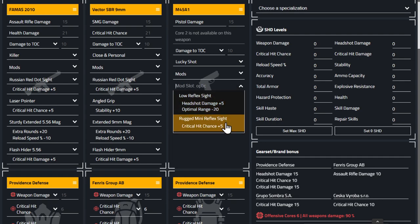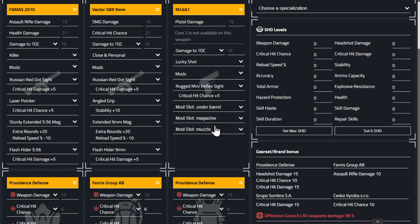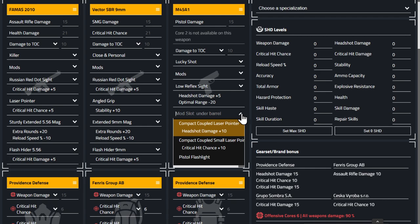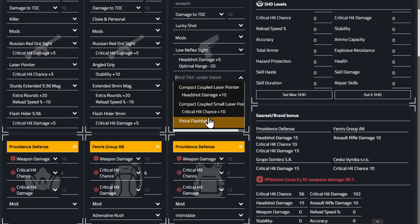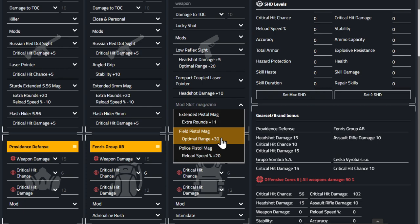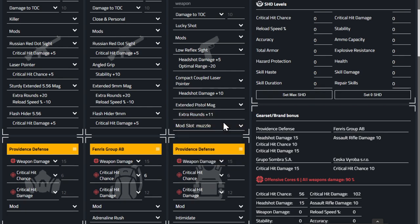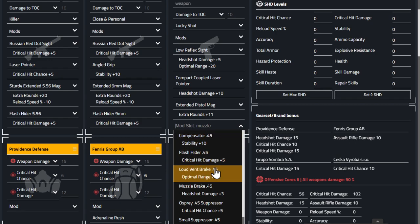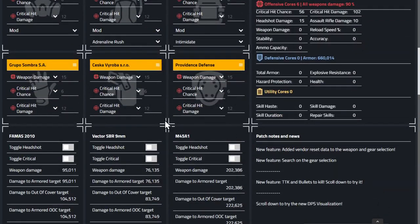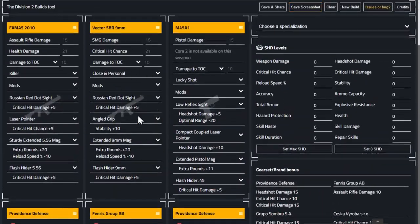For pistol mods, headshot damage for a bit of raw extra damage, extra bullets in the magazine, and crit hit damage. That covers the overview of the build.